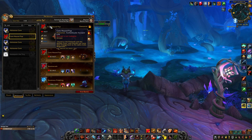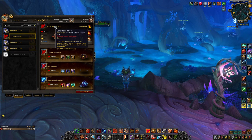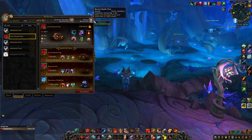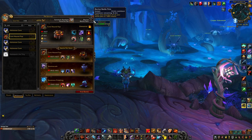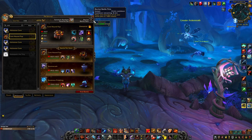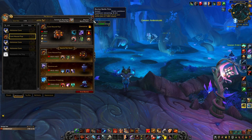I also use Corehound Pup, which is linked to an authenticator account. If you don't have this pet, your account is not well protected. I got this around 10-12 years ago when they introduced authenticators — it's old but still obtainable. All you have to do is protect your account. Don't let hackers or dodgy websites steal it — it would be a shame to lose it.